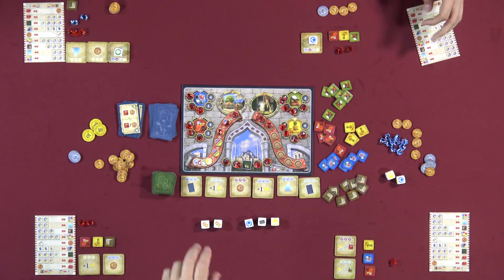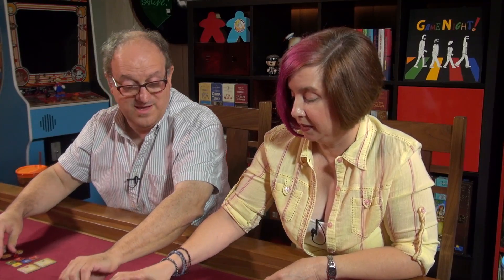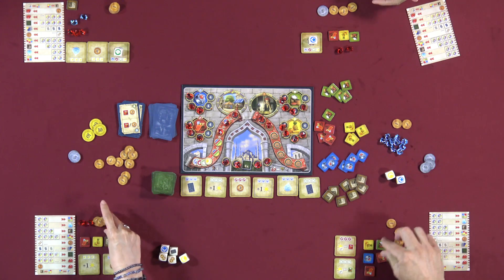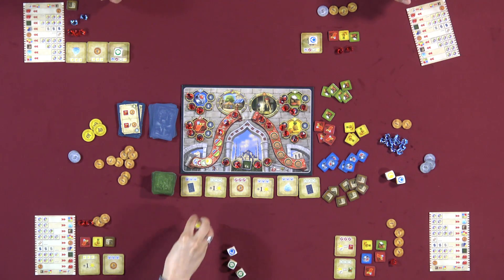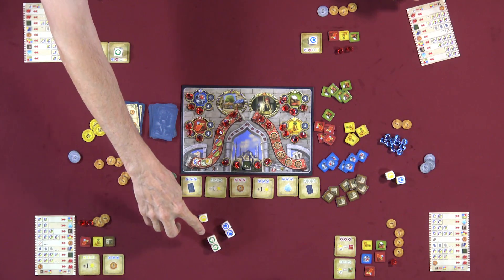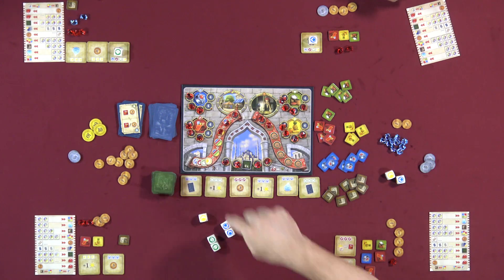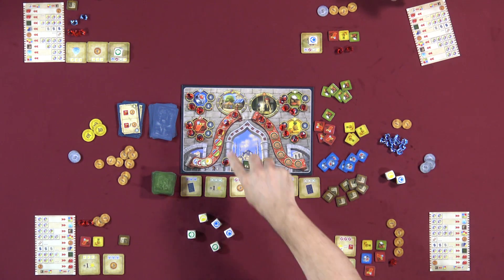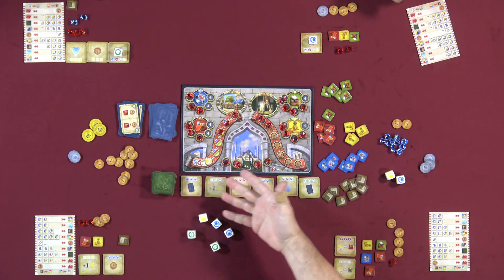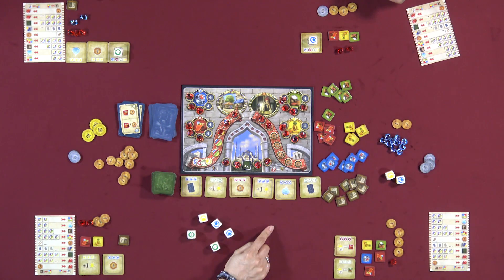Nicky's turn: she has two actions only. She rolls and gets three blue and three green. She could use one of each — blue, green, yellow, red — to get a ruby, but she'd have no other actions. Instead she buys a mosque tile using three of a kind green dice — one step closer to the fourth-tile ruby. She then turns two green dice in for a green goods marker.